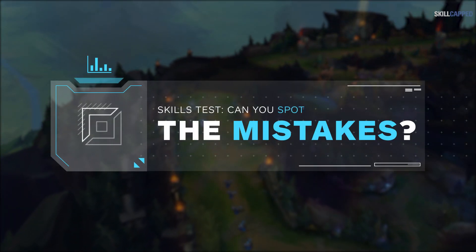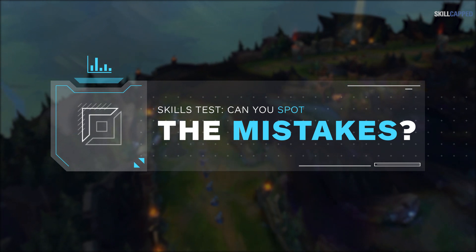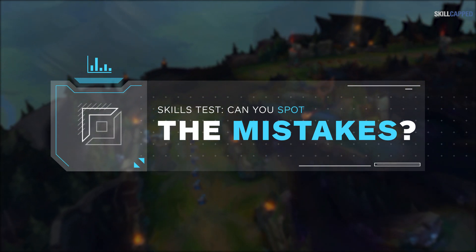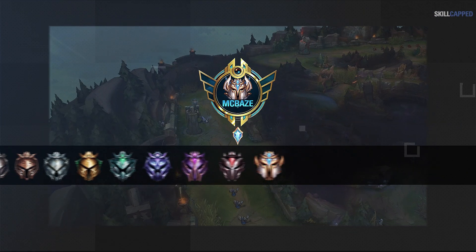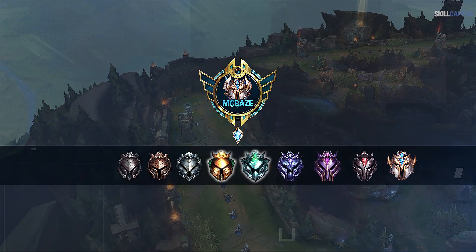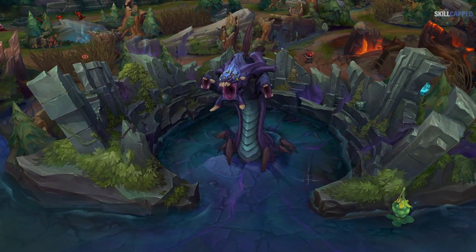Hey everyone. Whenever I'm reviewing low elo gameplay, the biggest problem is you all let the enemy get away with so many mistakes — it's crazy. They can be making so many lane-losing errors and you have so many opportunities to start snowballing, but you don't recognize it. So today I'm going to run you through a few games on my smurf in low plat/high gold, and test your knowledge to see if you can spot the mistakes I'm making or that the enemy laner is making.